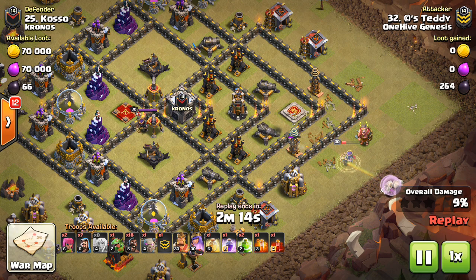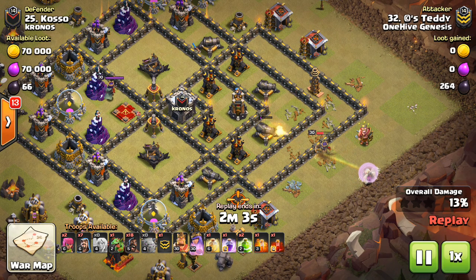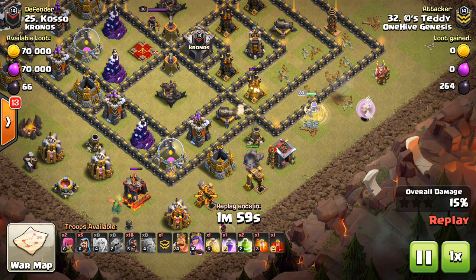Wizard towers especially, because they can be pretty tough on hogs. They're high HP and they do splash damage, so your hogs will get hurt if they're not under a heal. Those are good to take out in a queen walk as well, because they don't do much to your queen — being splash damage, not doing as much overall damage as the point defenses do.